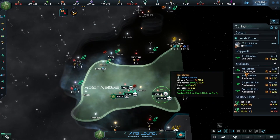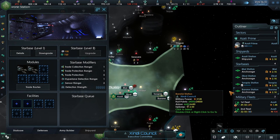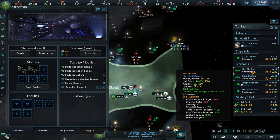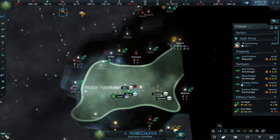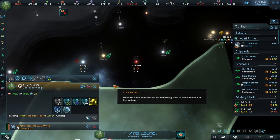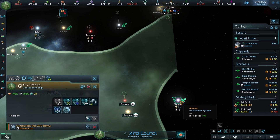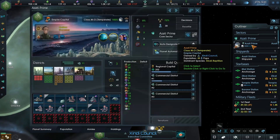We can also build another naval depot there, and that's the last one we need, which is good. Let's get rid of those. You're building a research station - you've just moved over here but there's nothing you can do at the moment. That's absolutely fine. We need more alloys.